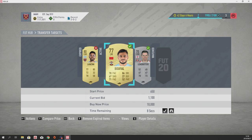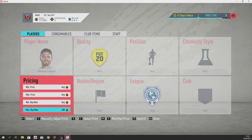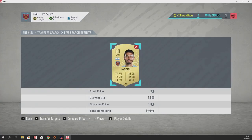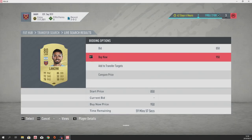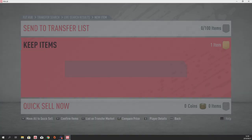It looks like we might get it — four, three, two — there we go, so we have Bufal. Let's just go back and get our Lanzini now. The listing has expired, so let's try to snipe another one at 1000. Hopefully this one's ours — there we go, one Lanzini. We bought him for 950, perfect — under 1000 as well.